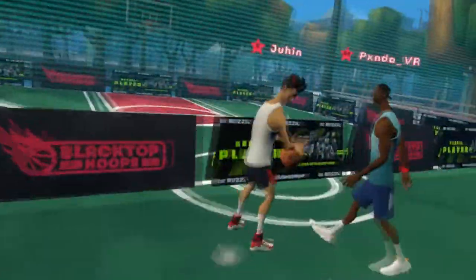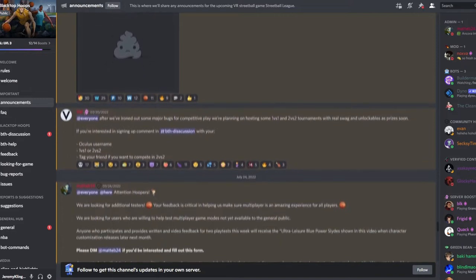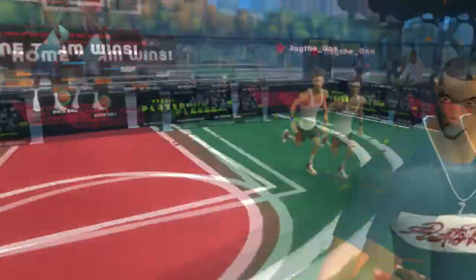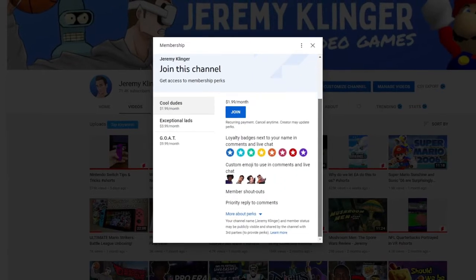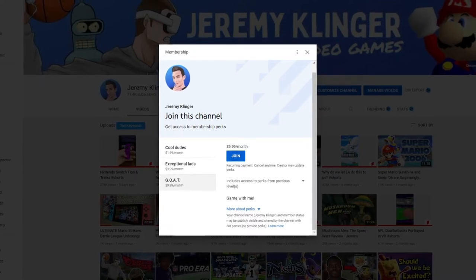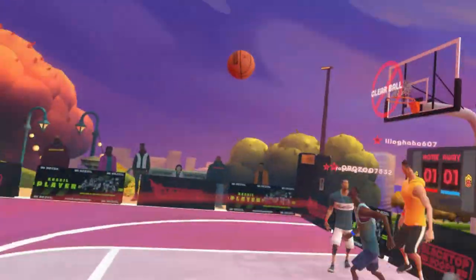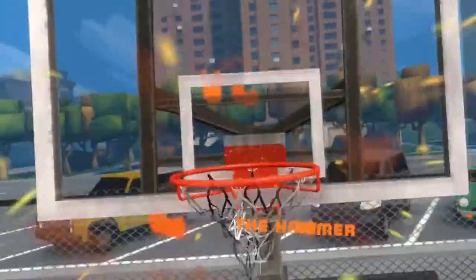I'll do my best to keep up with all the updates on this channel, but if you want to ensure you're in the know, join the official Blacktop Hoops Discord server using the link below. There's a large and expanding community of players on there, and you'll never miss anything they add. Before I wrap this video up, I want to announce that I recently launched a channel membership. I've got three tiers set up, and for as little as $2 a month you can support this channel. Click join and take a look if you're interested — I don't want to take effort away from these videos, but I think they're some cool offerings.